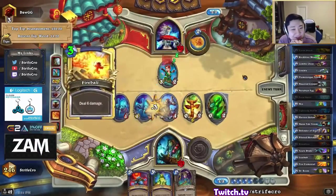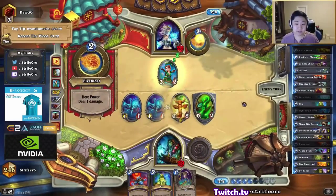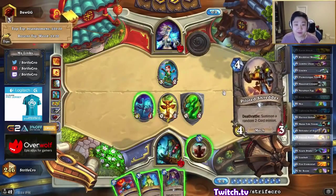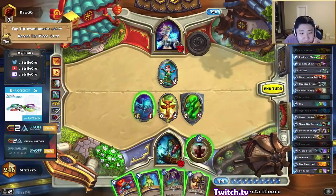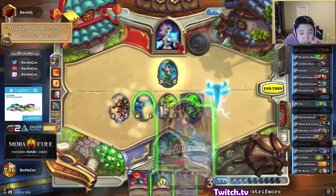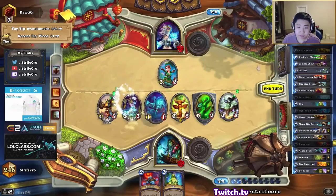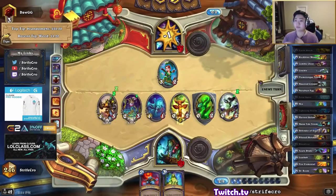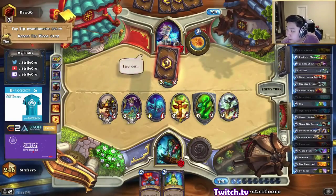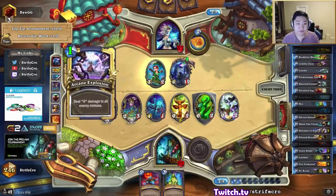Seems like there's no AoE coming out. I did lose a lot of my board though — bloodlust is 9 damage, 10 — not nearly enough to bloodlust here. Just going to play everything. So yeah, I think I'm taking out crackle and one rockbiter weapon for two gnomish inventors.